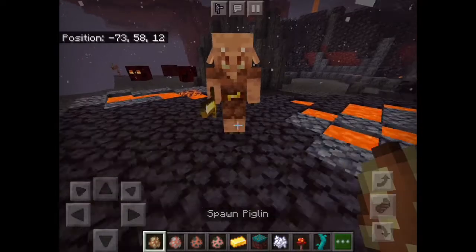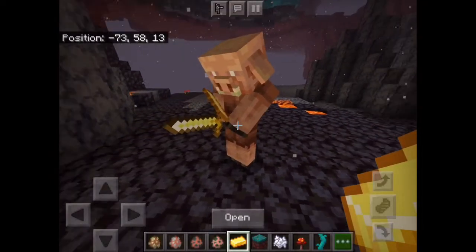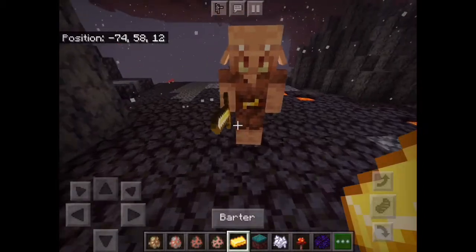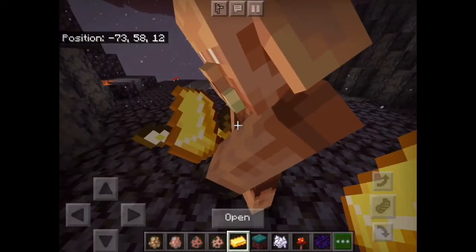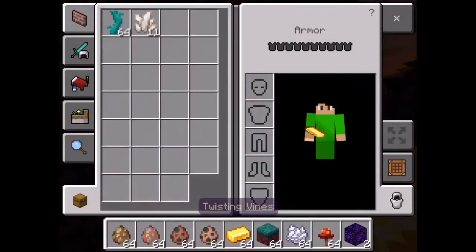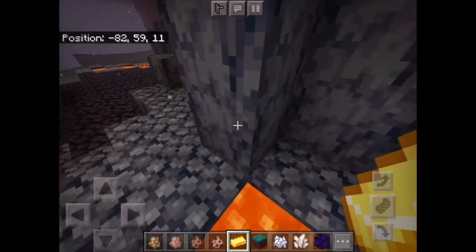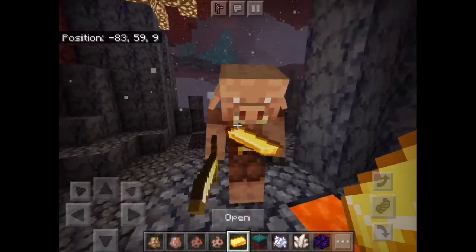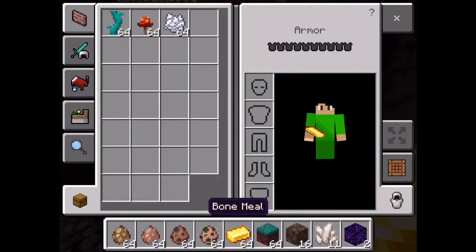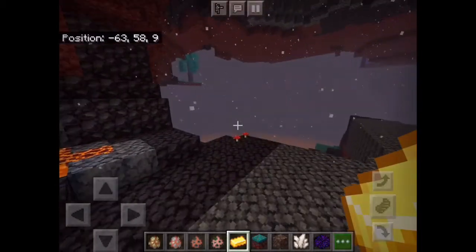Now we're going to barter with the piglins. As you can see, we can barter — the pigling is reading the gold. We got crying obsidian, which is the main material for the respawn anchor. We're going to barter again to see what we can get. We got quartz — that's okay for one gold. If this pigling gives me netherite, that means you can actually get netherite from piglins rather than mining for a long time.